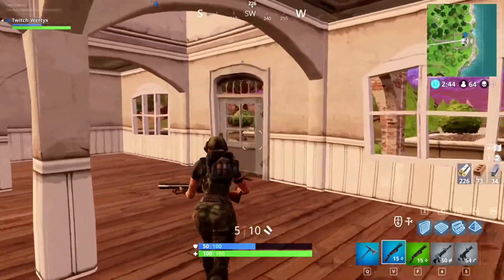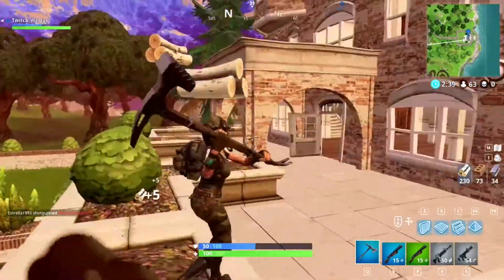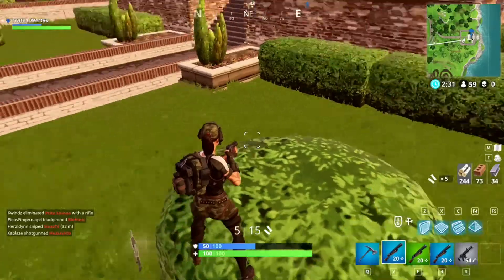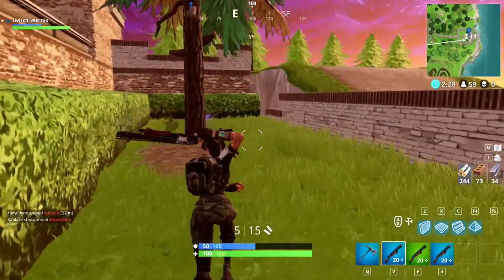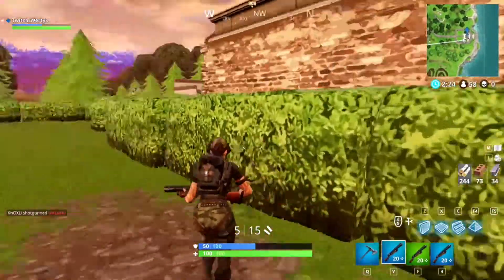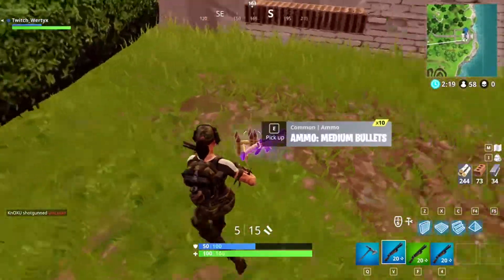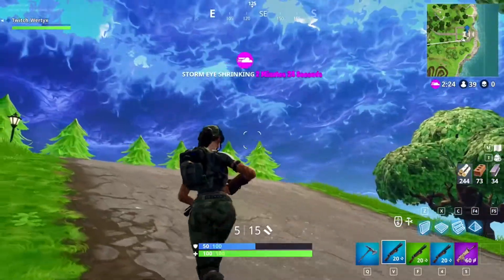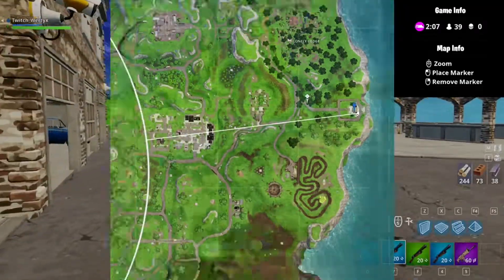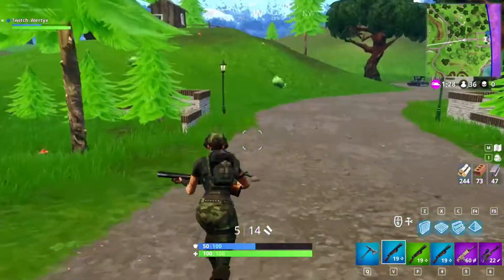As you can see now we have the double pump and now we have a hundred percent chance to get the llama. To make this go really perfect you have to only carry shotguns. Wait a minute — no no, never mind. Moving on, once you're here you'll see this light, break it. And now break these two, and after you've done those you will hear a sound from the sky.